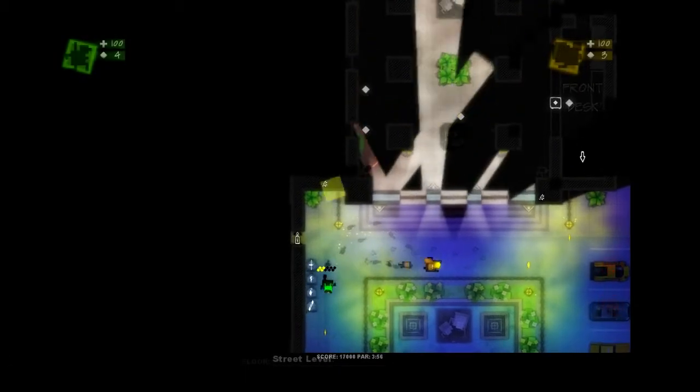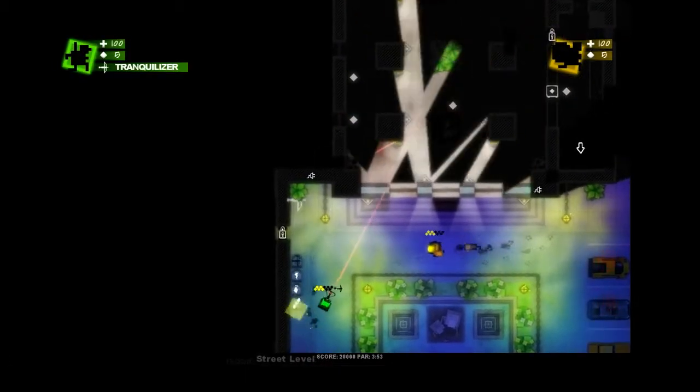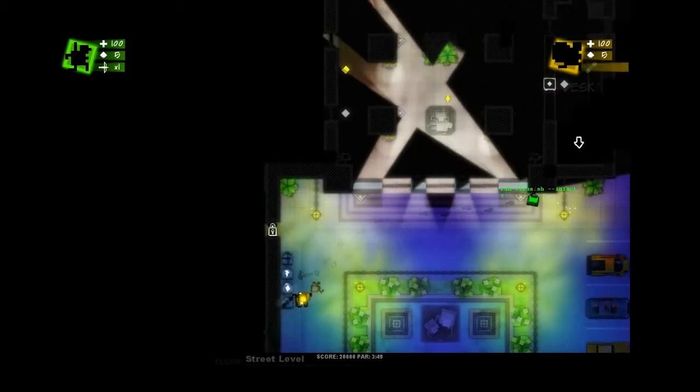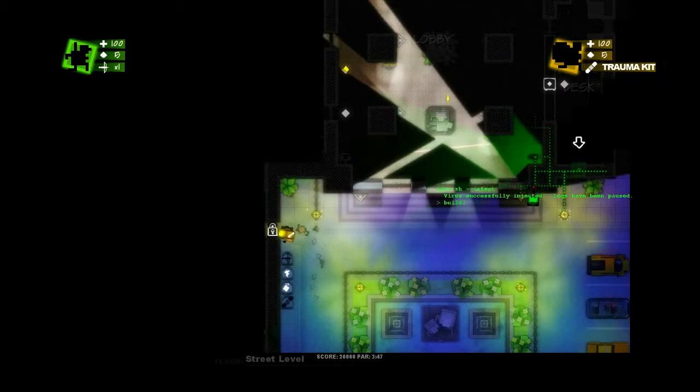So the hacker's there in green. I'm going to pick up the tranquilizer crossbow, which I can use to knock out guards silently. Pickpocket's in yellow and I go for the trauma kit, which allows me to heal myself and allies instantly.